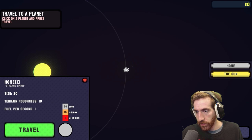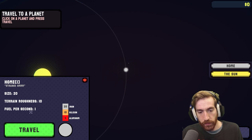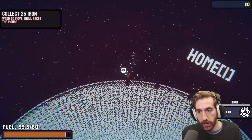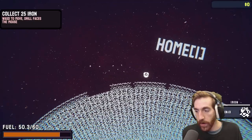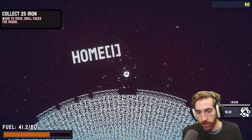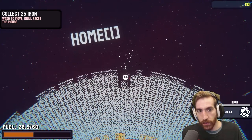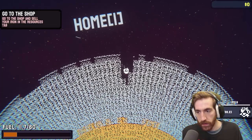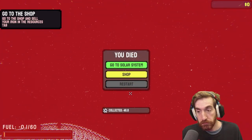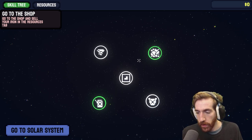We are traveling to a planet. Terrain roughness 10, fuel per second 1. So I can move — oh, I can move. Gotcha. So I'm collecting iron right now. I gotta go down though, but my fuel is pretty low. I'm not really sure what... Kep. Funky fresh beats.